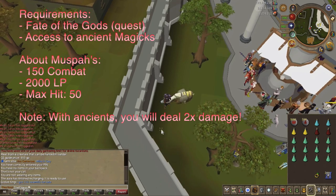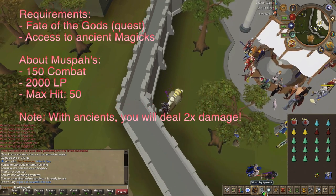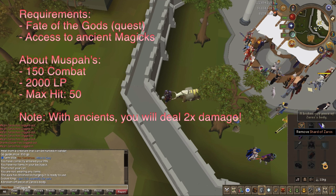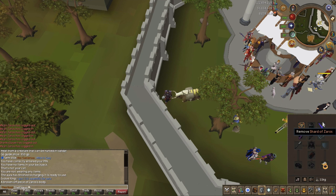You need to have completed the Fate of the Gods quest. A reward from that quest is the Shard of Zaros. I strongly, strongly, strongly recommend bringing this with you — it makes them non-aggressive to you so you can kill them at your own rate.